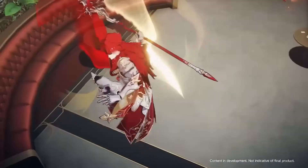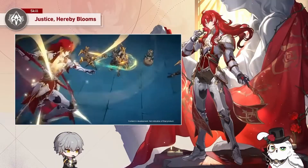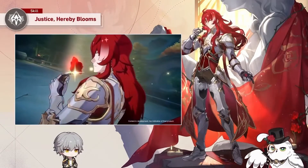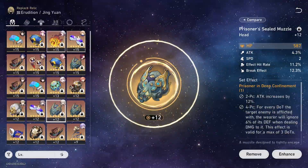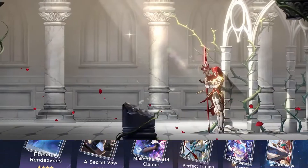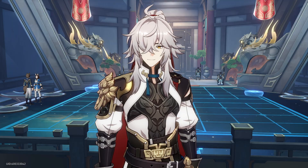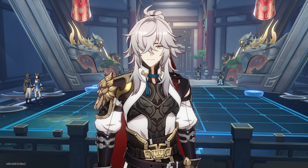Anyways, guys, today's video we're going to be going over everything you're going to need for Argenti before pulling him. We'll be going over everything from what his kit does to what materials you're going to need, what relics you're going to need to be farming for, what light cones you need to be leveling up, and everything in between — best synergies and everything like that. I even have a sussy little theory or idea that we could use for him at the end of the video. Let's go ahead and hop into what he actually does now.